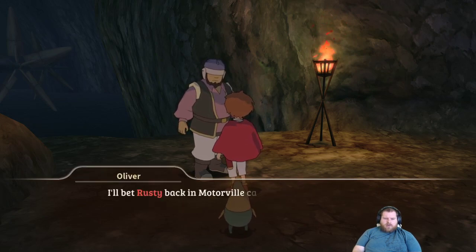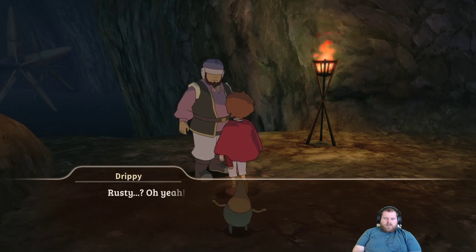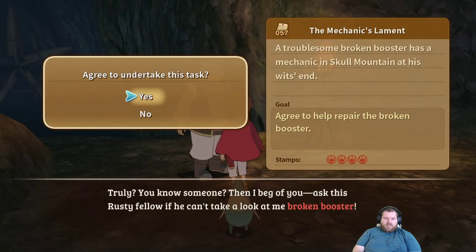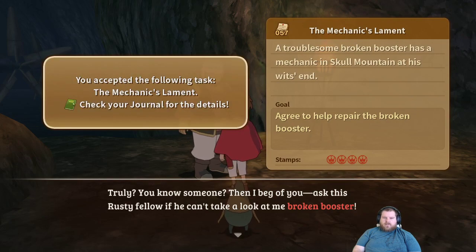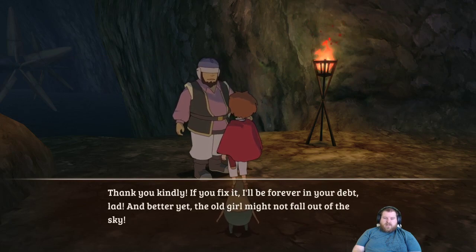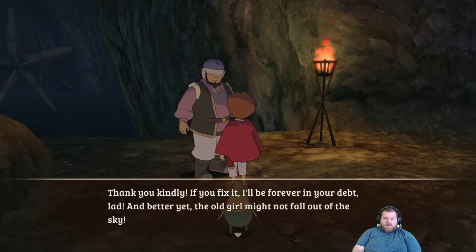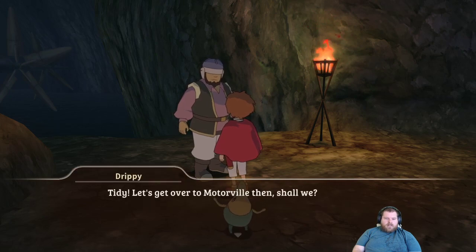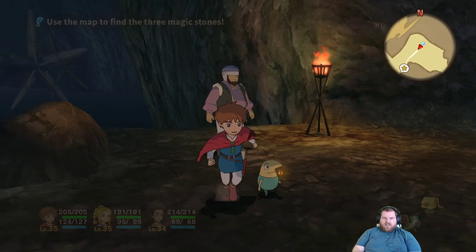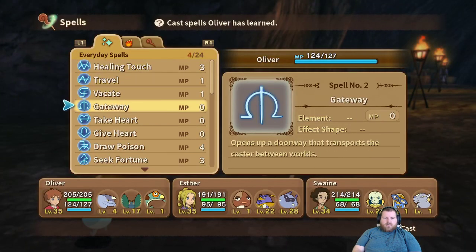Rusty back in Motorville can fix it — Myrtle's dad! He begs us to ask Rusty to take a look at the broken booster. If we fix it, he'll be forever in our debt, and better yet the old girl might not fall out of the sky. So let's go do that now. Let's cast gateway and take it over to the other side to fix something.